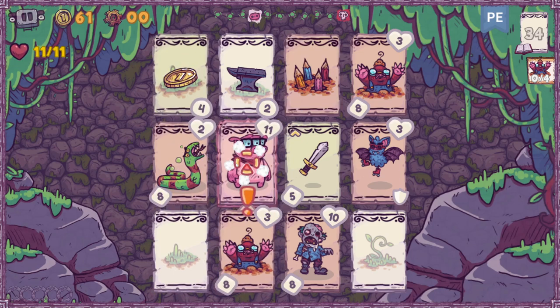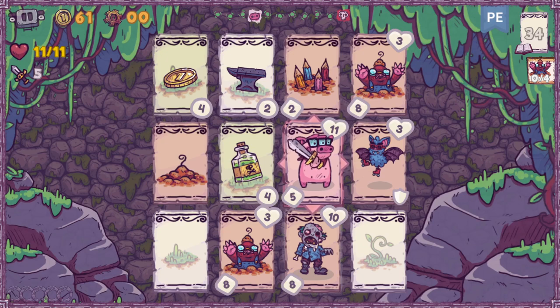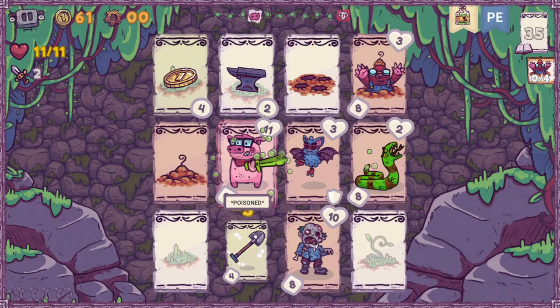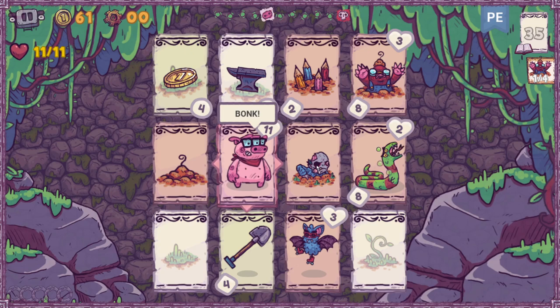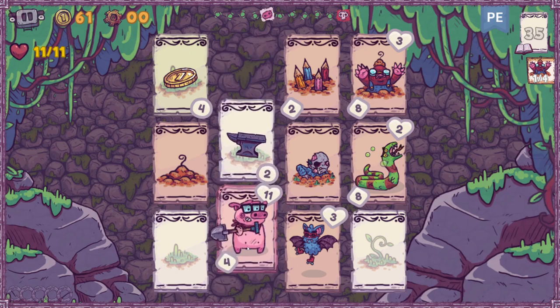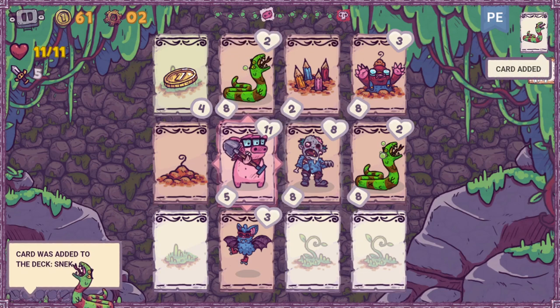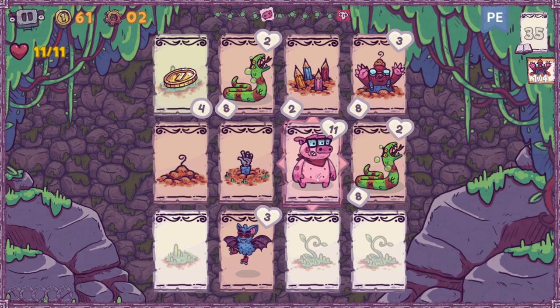This also gives me very heavy Desktop Dungeon vibes, which is an excellent game if you have not played it. Zombies are a problem. I really wanted to poison the zombie because I've got a lot of health, but I don't think that's going to happen. The nice thing about the zombie is you get a grace round. We can switch places with them — we need more weapons. Get rid of this trap.